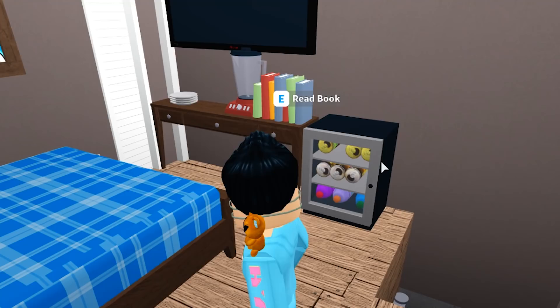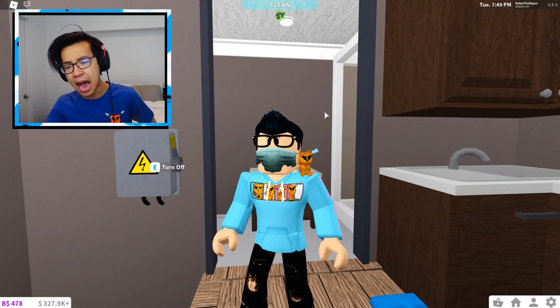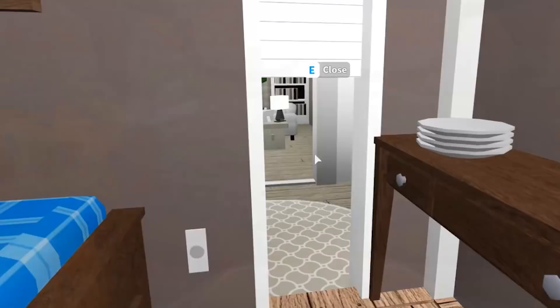Look at this — we've got a fully stocked kitchen. I've got a mini fridge, I've got books, I've got a blender, I've got plates. This house is freaking sick. I'm gonna be real — I don't think I could have built this house if I was not wearing the blue hoodie from the Hyper Roblox group. You guys can cop it in the description box below — just click on my Roblox group and you'll be able to get it.